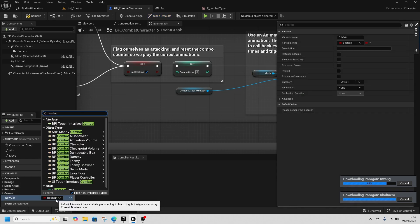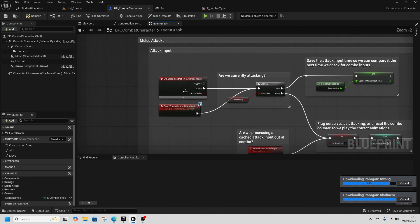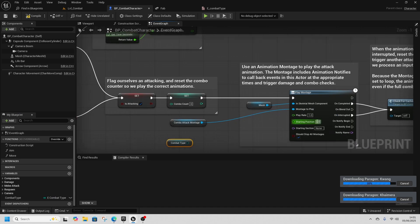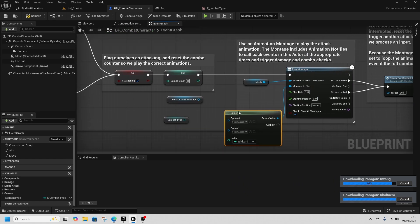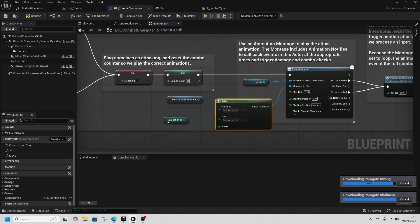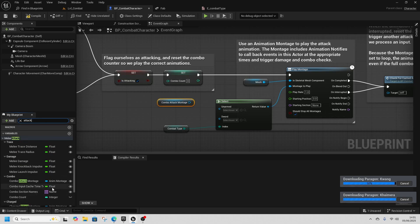We're going to add this to the variables — drop a variable down and set it to the Combat Type enum you just created, named Combat Type. Drag that out, and on the Montage to Play node where we do the combo attack, we're going to add a Select node and put Combat Type into the index.